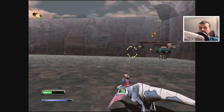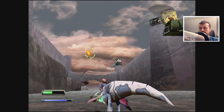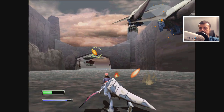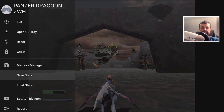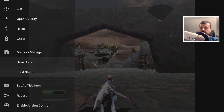Most of these games, especially the ones running via their own emulators outside RetroArch, have their own inbuilt menu. For example, for Sega Saturn, if I press the back button, we can see I can save the state, I can load the state, I can add some cheat codes if I know any, and so on and so forth.